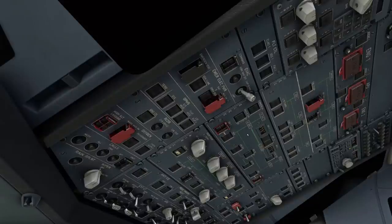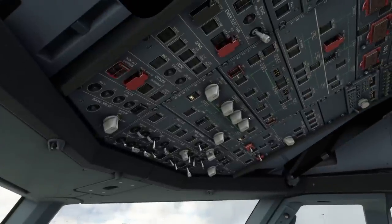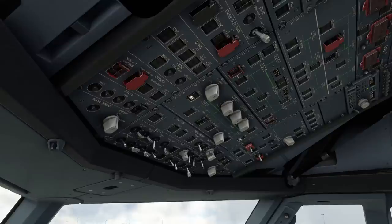In the A330 they're indirectly coupled and the engine generators can cover it as well, which leads to a little bit of a difference. The emergency electric configuration basically means that we have lost all AC power sources - no engine generators and no APU generator. Of course losing all three AC generators is a really rare circumstance. However, there are situations like a short circuit or an electrical fire where you might want to go into emergency electric configuration voluntarily to shut off all electrical supplies and only keep flying with the bare minimum.